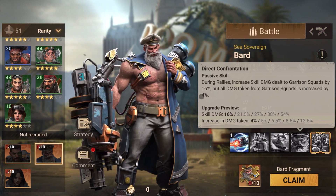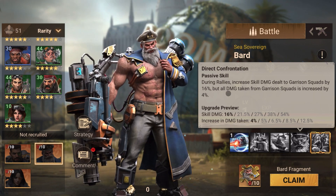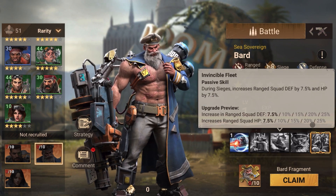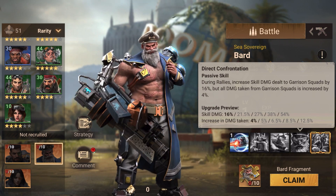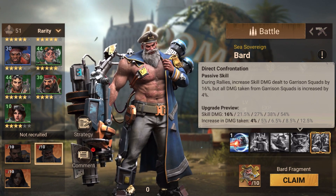The fourth skill is where things get crazy. During rally, skill damage dealt to garrison squads is increased by 54%, which is the maximum any hero provides on skill damage by themselves. Damage taken from garrison squads also increases by 12.5%, but that's nothing compared to the 54% skill damage plus the 50% stat buff. This is specifically for garrison, so this refers to siege rallies. This skill is so strong it will most likely be changed in the future — either they'll adjust it to have him take more damage or deal less.